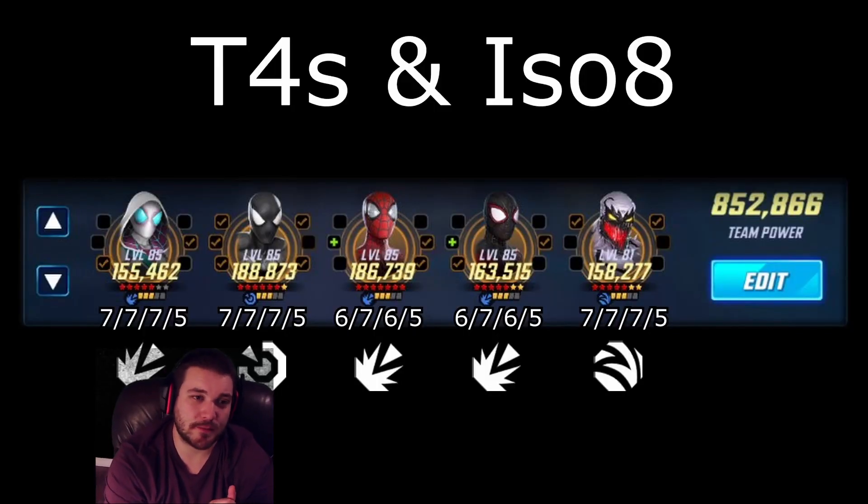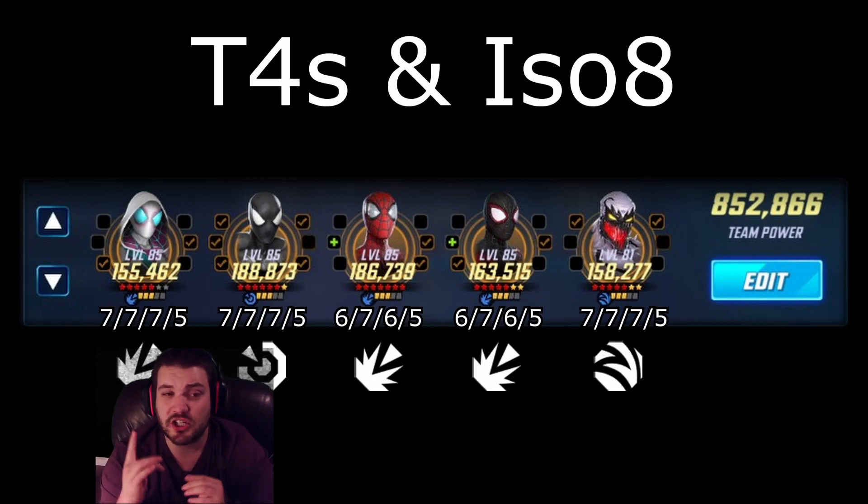Let's get into it, starting with T4s and ISO 8. I'll say right away, my Spider-Gwen was not that big for this one-shot. She was level 75, gear tier 14, didn't have her special T4. She was an ISO blue Raider, level 3 — she has to be to get into Doom 2.3. She's 5 red, 5 yellow, which is somewhat reasonable. You would have had to buy two offers for her to get that, considering she hasn't had her Blitz release yet.